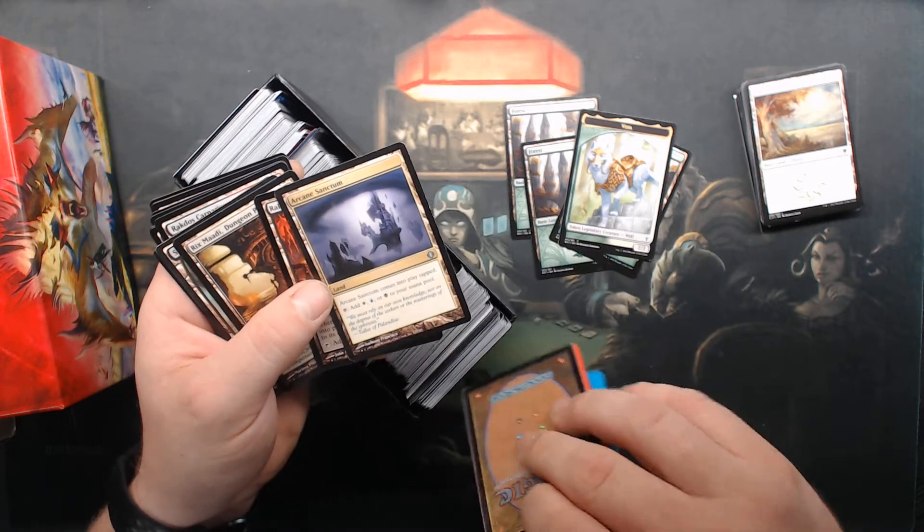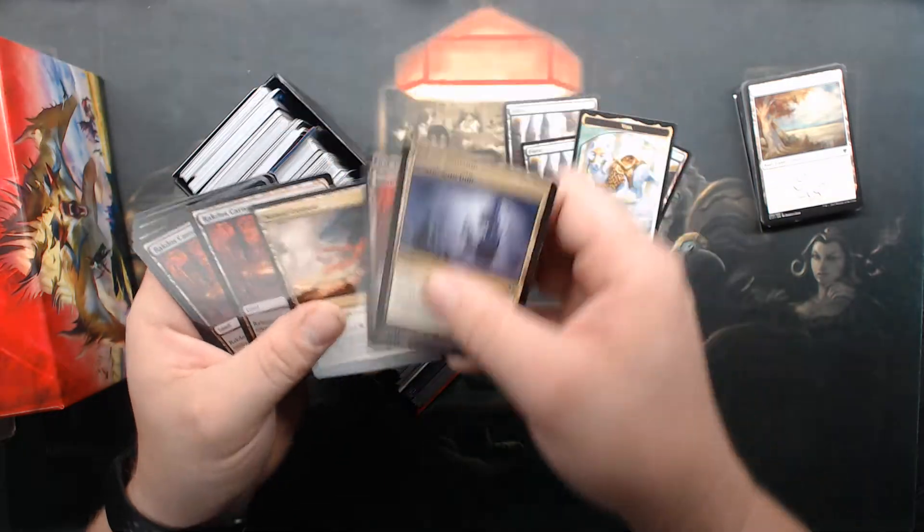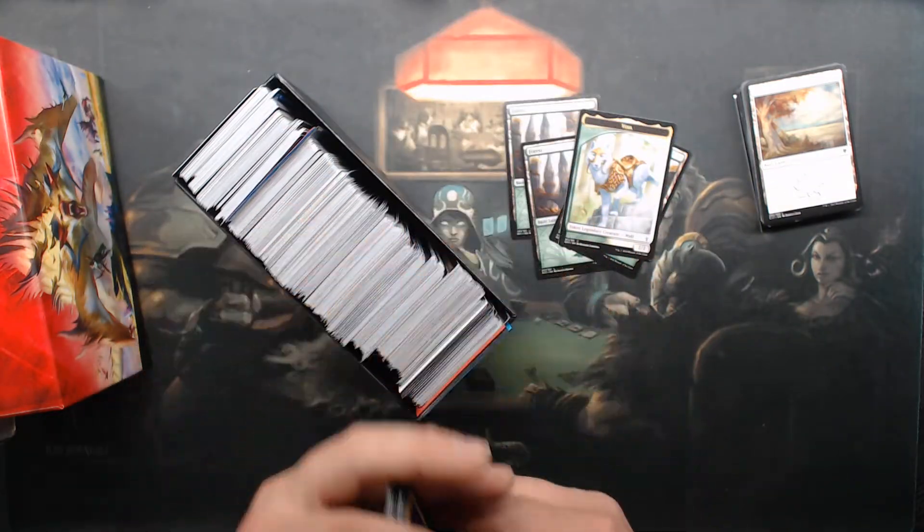Arcane Sanctum — those kind of got eclipsed, didn't they? Lots of guild gates.